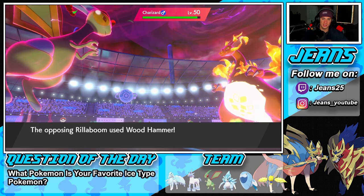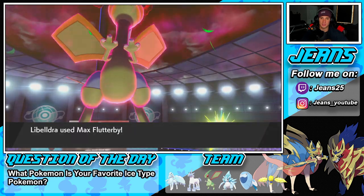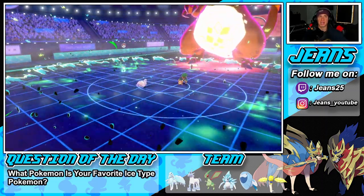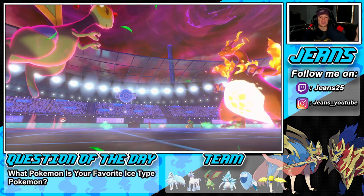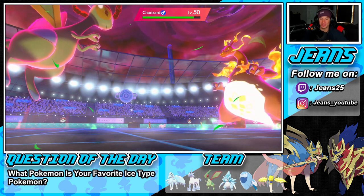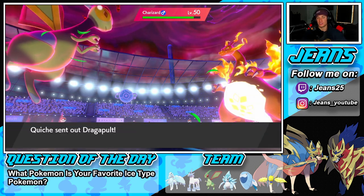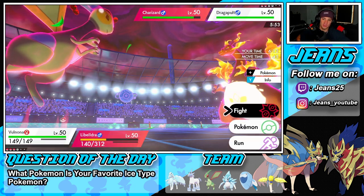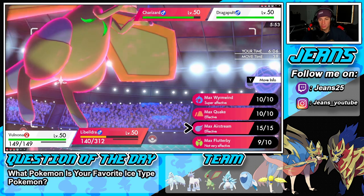Dragapult chip comes in and I don't like where we're sitting. I wish we had Aurora Veil but we do not — Charizard is going to take out my Flygon next turn. Dragon Pulse can come through here and we don't have a guard. We're going to have to drop a Blizzard but we do not have Aurora Veil.